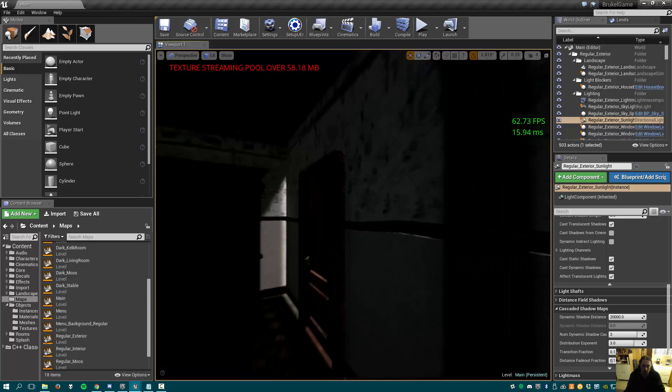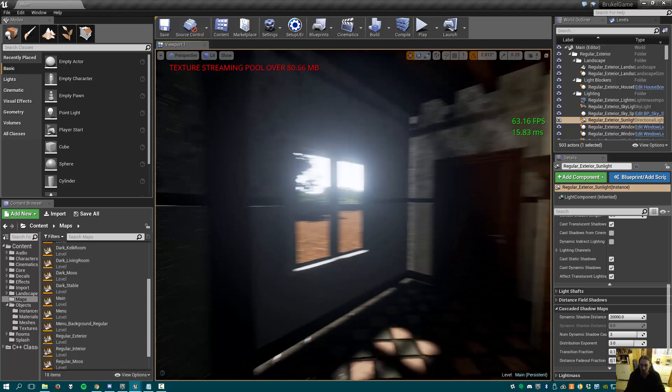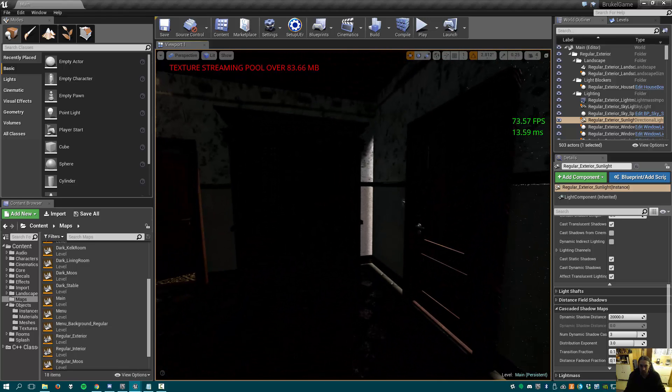This is the static mesh from the interior of the Brukel house, and as you can see there's not supposed to be light like this coming through the wall. So how do we deal with that?